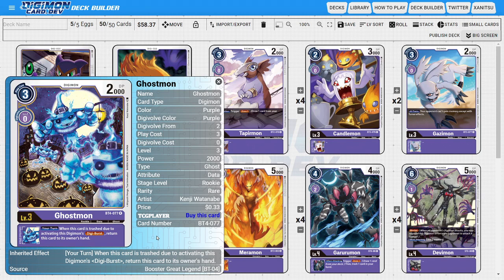Next, I'm going to be running two copies of Ghostmon. Ghostmon is in the deck because we're playing with a bit of Digiburst synergy — sometimes we want Ghostmon, sometimes we don't. When we do want him, he has a nice inheritable ability where during your turn, when this card is trashed due to the Digimon using their Digiburst ability, you get to return this card to your hand instead. The reason I'm mixed on Ghostmon is that with Crest Gurumon from the starter deck, we want to fill up our trash. Digibursting our rookie allows us to replay it based on Crest Gurumon's ability. But if you already have better options in your trash, having Ghostmon add itself back to your hand so you can replay it later is also still really good. I still think he's very important and valuable for the deck.